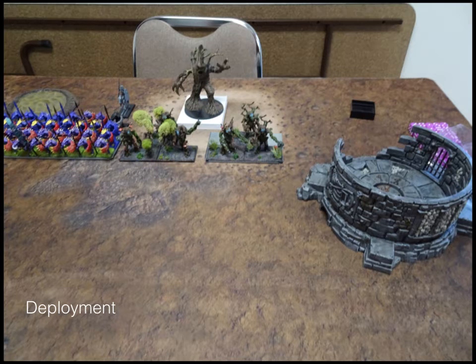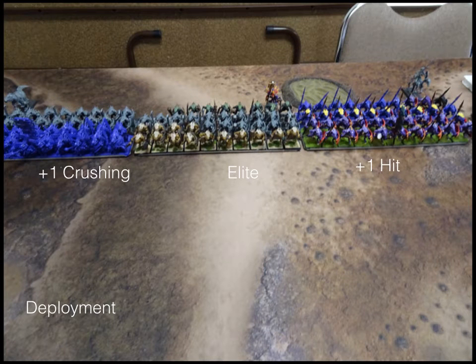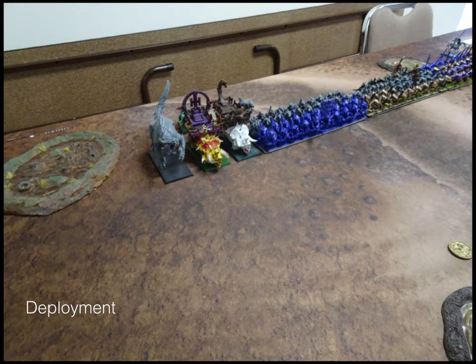Going into Deployment — we're playing Loot. From right to left: regular Earth Elementals, Hasted Earth Elementals, Tree Herder. Here are the three Hordes of Salamanders — you can see plus one to hit, Elite and Crushing. The skeleton horse rider is a stand-in for a Unicorn, the Druid is in the middle, another Unicorn on the left. Finishing out his line, the Triceratops are the Lightning Bolt Beasts, the Carnosaur is the Vicious one, and there's another Unicorn hiding behind them.